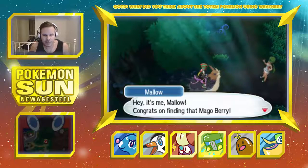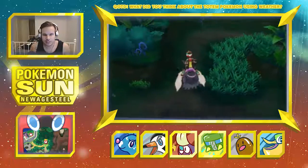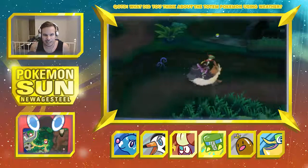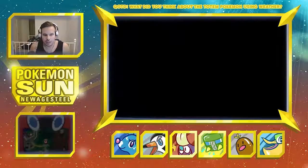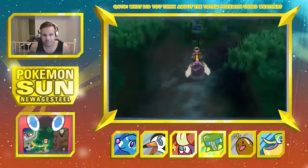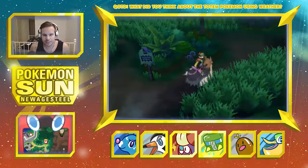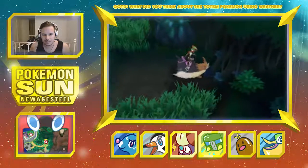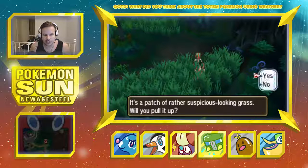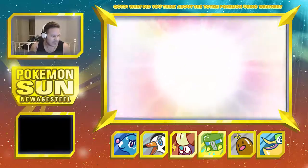I can't catch anything right now — dang. I want to catch some Pokémon here. I don't like killing new Pokémon that I don't have, it breaks my heart. Oh, there's a berry — hey, there we go. Two out of four, let's get to it. There's something nearby. Oh, there's a patch of rather suspicious-looking grass.